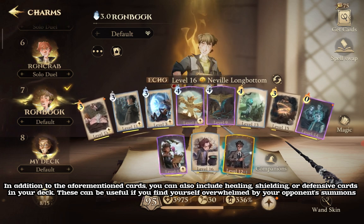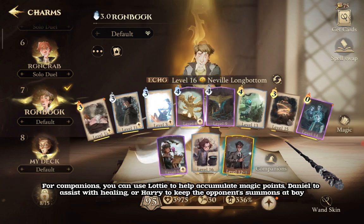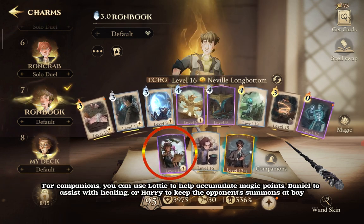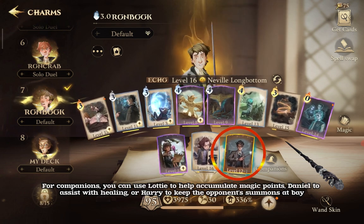These can be useful if you find yourself overwhelmed by your opponent's summons. For companions, you can use Lottie to help accumulate magic points, Daniel to assist with healing, or Harry to keep the opponent's summons at bay.